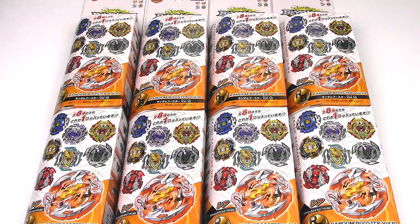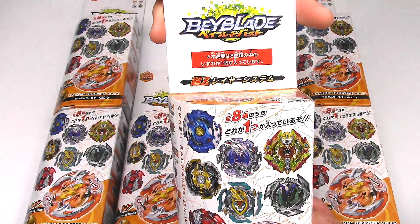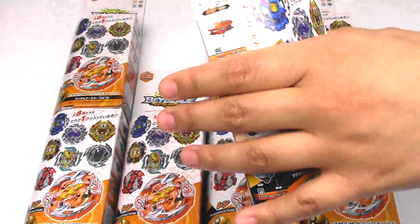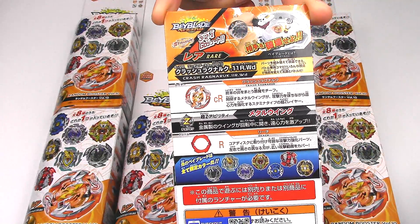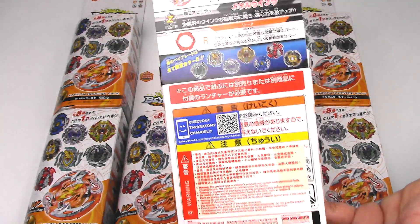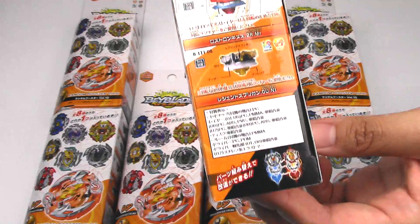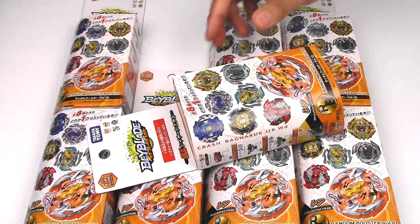For this video, this is just the unboxing. So this is the actual first Random Booster of the Beyblade Burst Super Z series. Here's a quick look at the packaging — it's pretty much your standard Random Booster box, but it's a little bit different. It's a little bit curved on this side. Here on the back, it's kind of showing you the new parts from Crash Ragnarok and all the possibilities you could get in this Random Booster. Let's just get started.